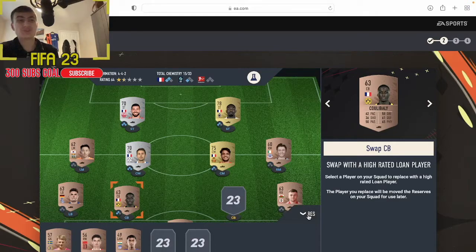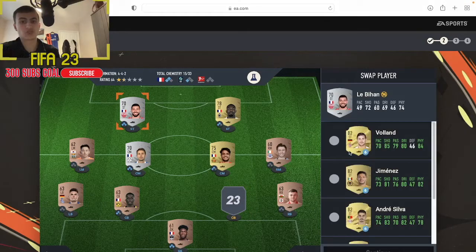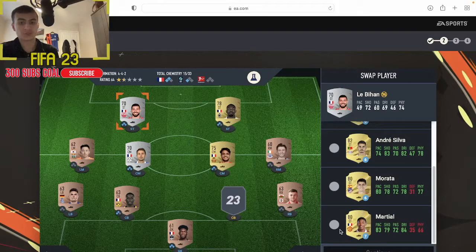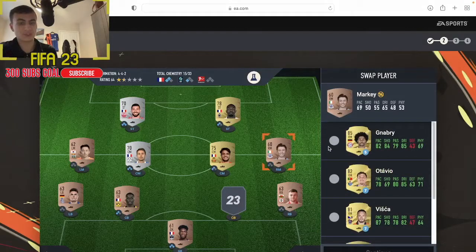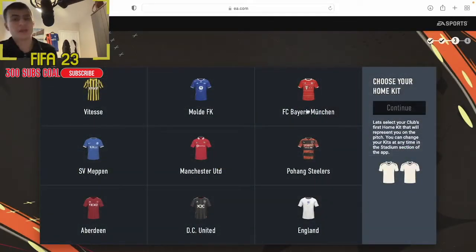The bench and reserves are nothing to note, but if we go to swap these players we've got loads of loans. We want to swap a striker - that's a good point guys, you want to swap the right cards. So we want to swap a striker - maybe a Martial. Look at all these different options, you need to go through and pick the right ones for the right position you want to upgrade. We're going to take Anthony Martial on a seven game loan.